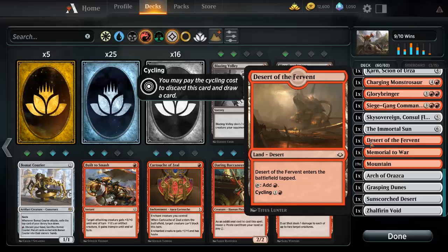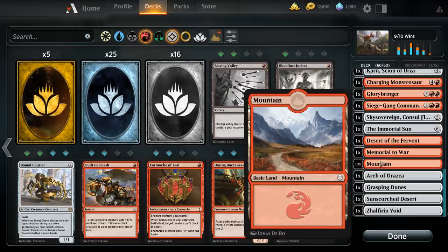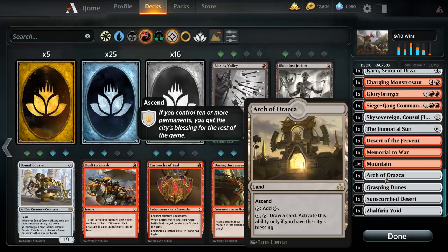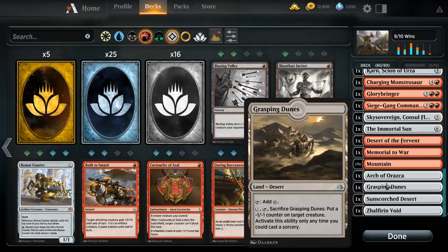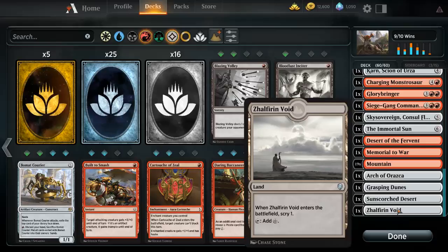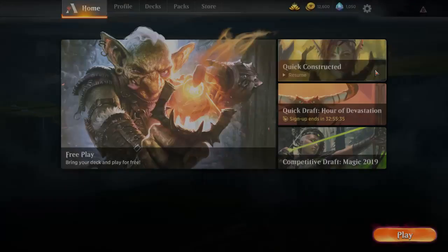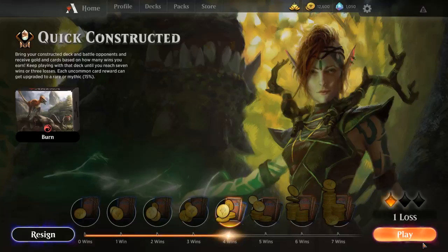I run two of that card, so I don't always play it from there. For lands we run: one Desert of Fervor, one Mobilized District, nineteen Mountains, one Arch of Orazca, one Ghastly Dunes, one Scorched Desert — which I like because it deals damage — and one Void land because it allows us to Surge.